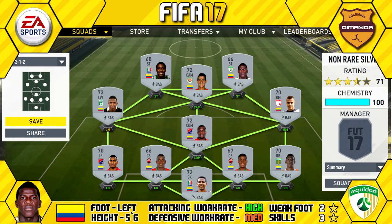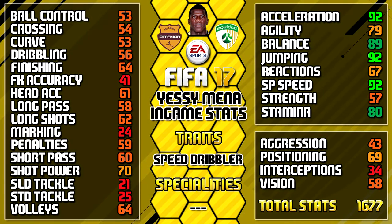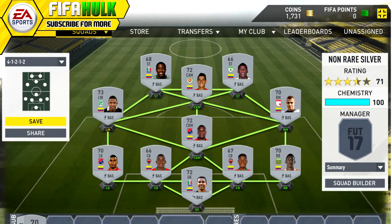His strike partner on the right is Yesi Manna — 5'6" tall, left footed, high/medium work rates, two star weak foot and three star skills. His standout in-games are 92 sprint speed, 92 acceleration, 92 jumping, 89 balance, and 79 agility. Cracking pace and jumping there — that rounds off the look at the team.